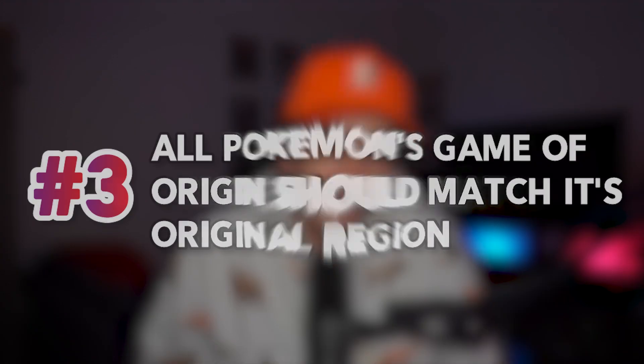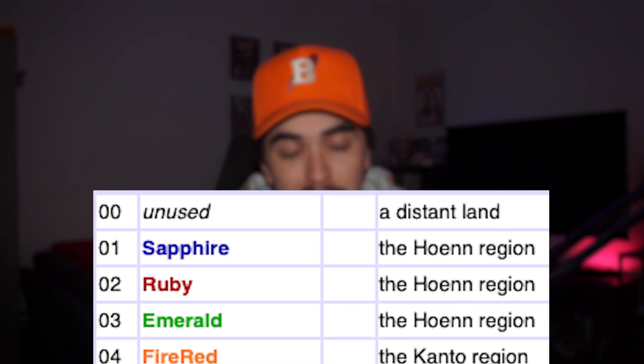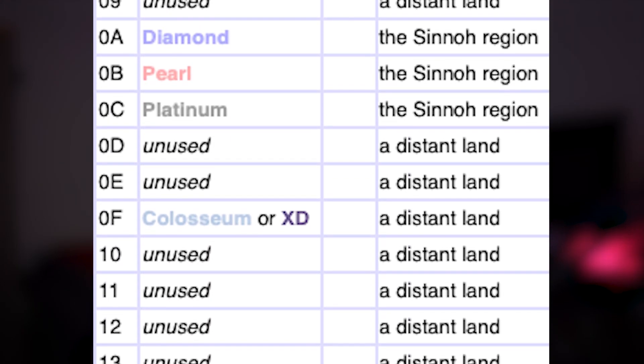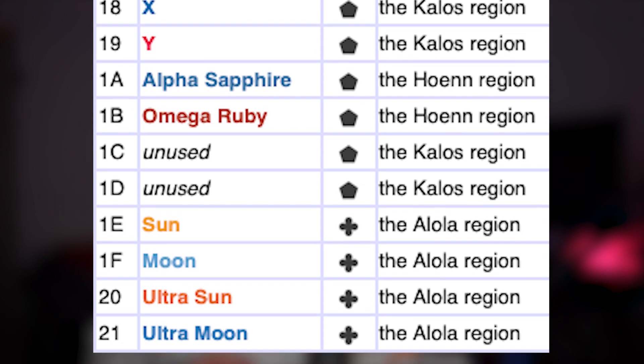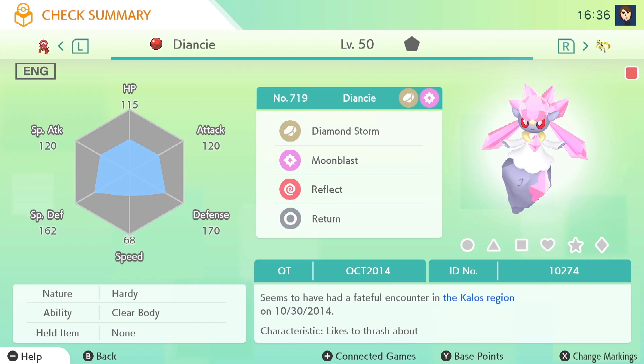Rule number three is all Pokemon in the Dex should come from their original region. Each Pokemon deposited into Pokemon Home is given what is called a Game of Origin code, which signifies which region that Pokemon came from. This means that every Generation 2 Pokemon in your Dex should say caught in the Johto region, Generation 5 is caught in Unova, Generation 6 is caught in Kalos. You get it.